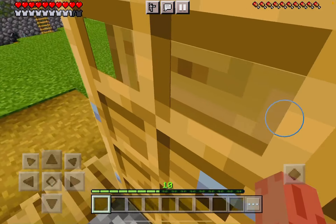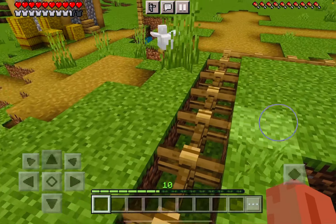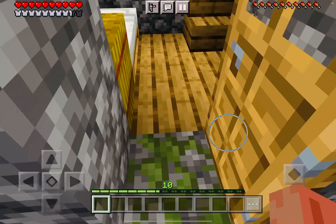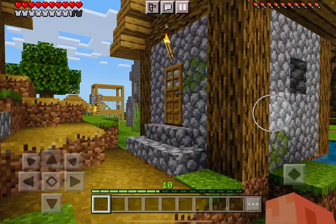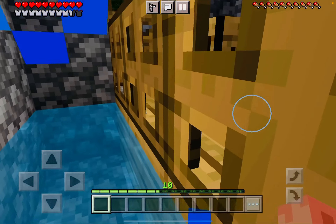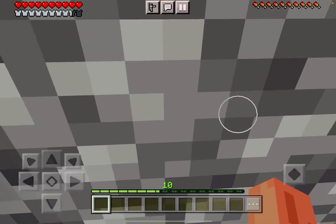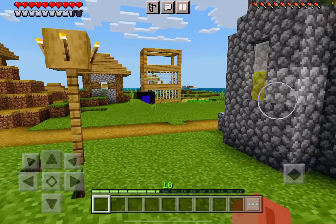Now let's take a look at all the villager houses — I recently haven't seen any villagers though. Oh, look, I can actually walk on fences now — well, on the blocks next to them of course. This feels a little funny. I'm curious why there's water inside villager houses. Let me open this — oh, nothing in the barrel. I've never seen barrels that are just empty like that.